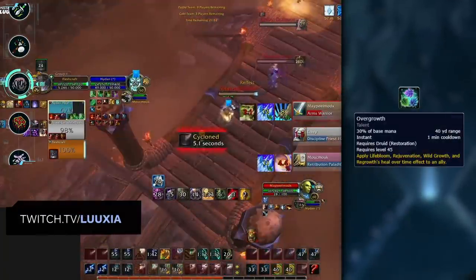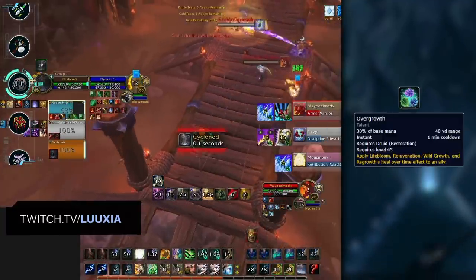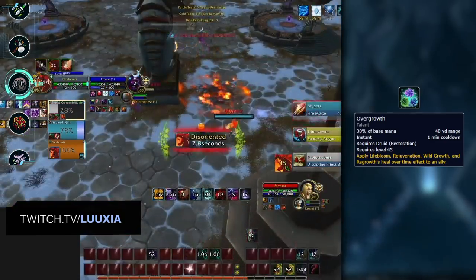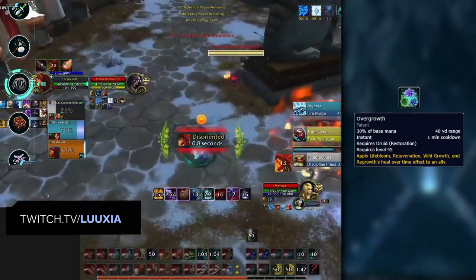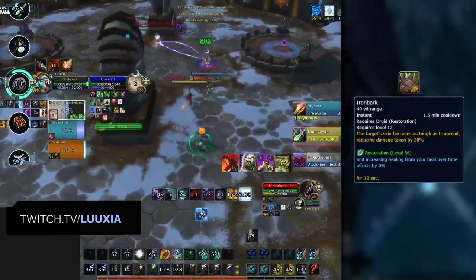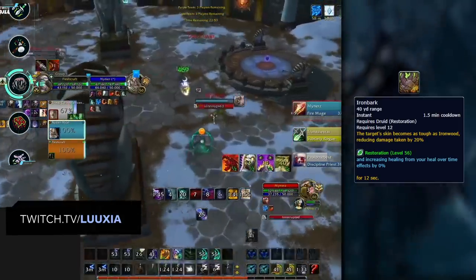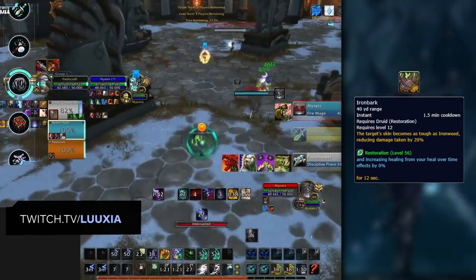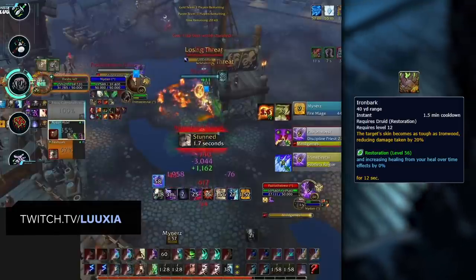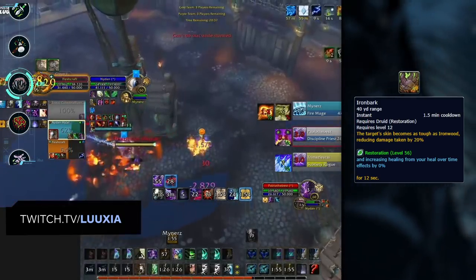As for Druid HOTs, you generally want to avoid dealing damage into a target that's got full HOTs, especially Lifebloom. Just know that even when swapping or offensively dispelling HOTs to set up kills, Resto Druids have access to Overgrowth, which they can use to quickly get all their HOTs back up. Last up, Resto Druids have Ironbark as a major defensive cooldown — you generally won't be able to kill targets through Ironbark, so it's important to try to prevent the Druid from pre-Ironbarking your setups. If you can't, just play around it by swapping.